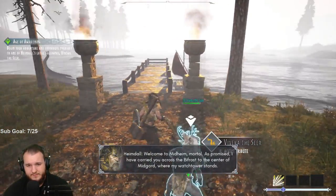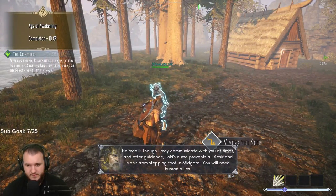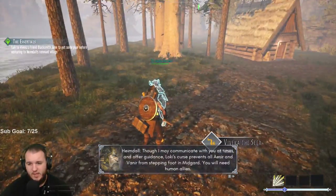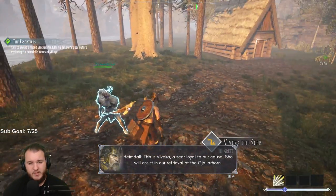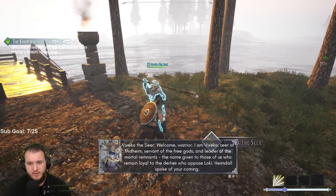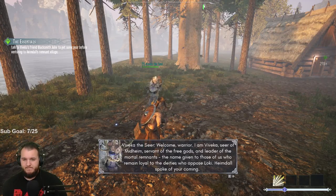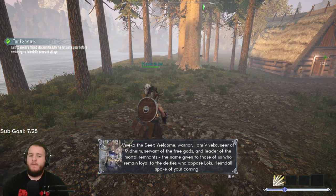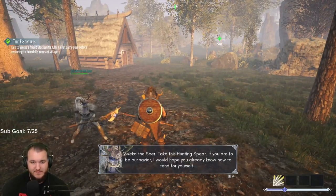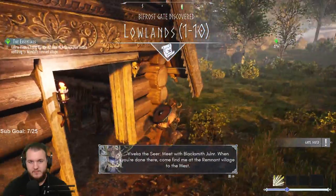Though I may communicate with you at times and offer guidance, Loki's curse prevents all Aesir and Vanir from stepping foot in Midgard - you will need human allies. This is Viveka, a seer loyal to our cause - she will assist in our retrieval of the Gjallarhorn. Welcome warrior, I am Viveka, seer of Midhaim, servant of the free gods and leader of the mortal remnants - those of us who remain loyal to the deities who oppose Loki. Heimdall spoke of your coming. Take this hunting spear. Meet with blacksmith Yulner, then come find me at the remnant village to the west.